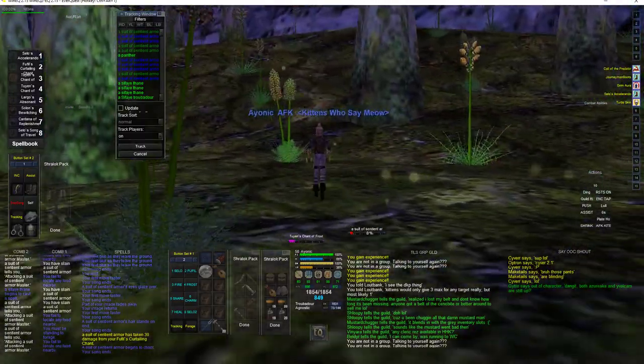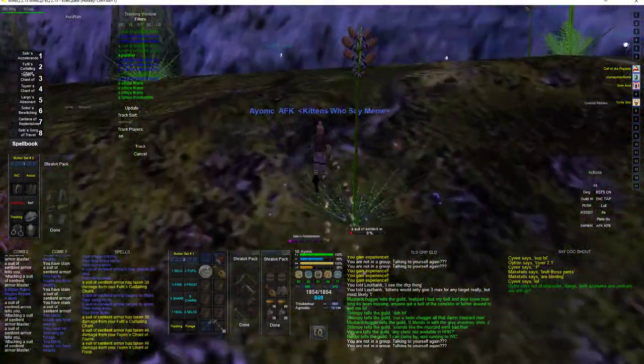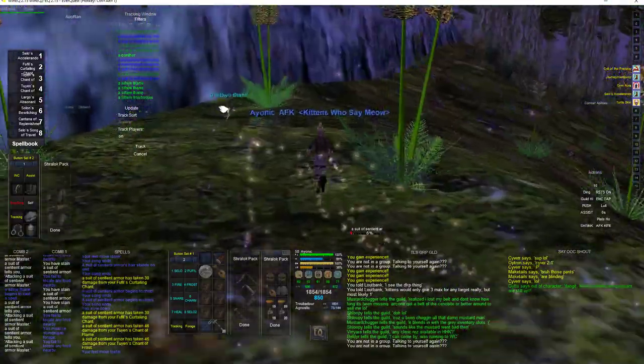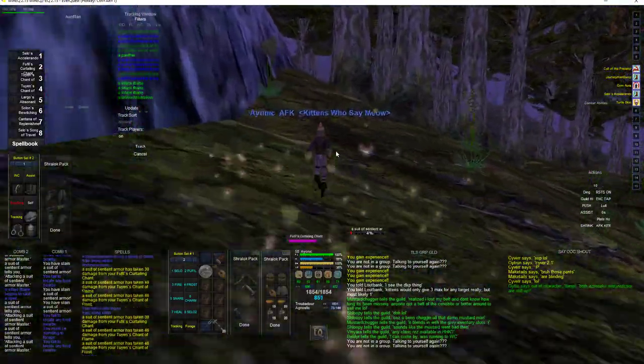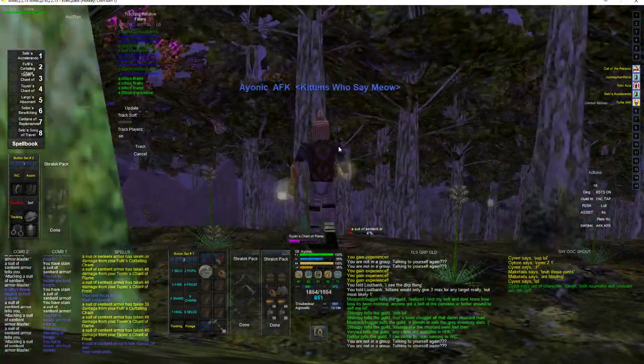Now this is a big reason why I don't do dark elf illusion here, because these Psy-phase are KOS to most evil factions, whereas I can run right around them and they don't care. That's a half-elf.